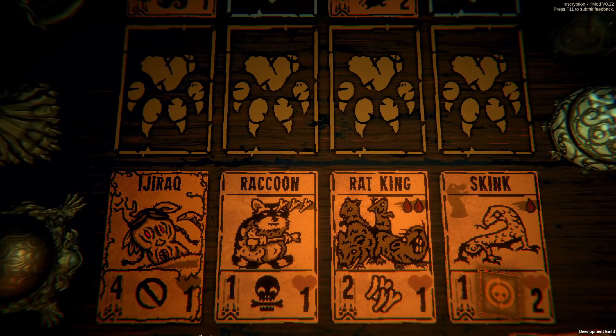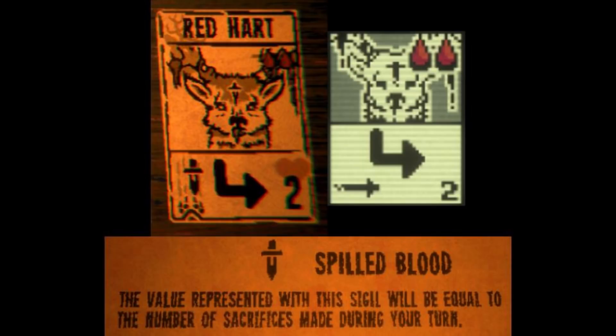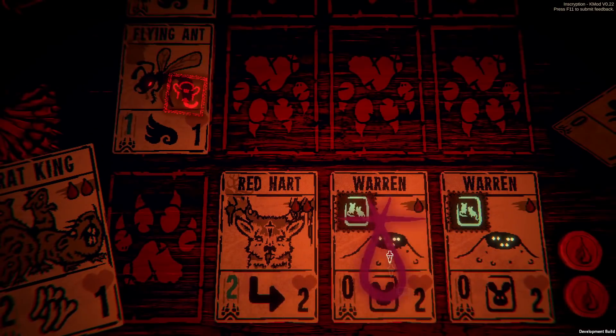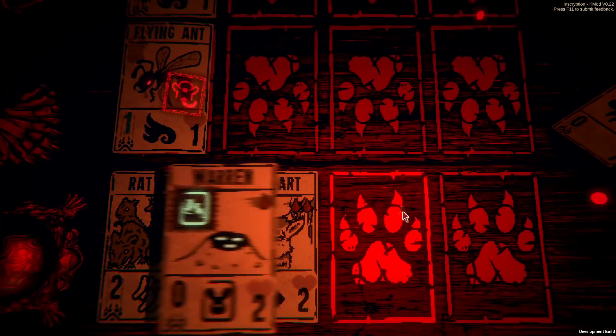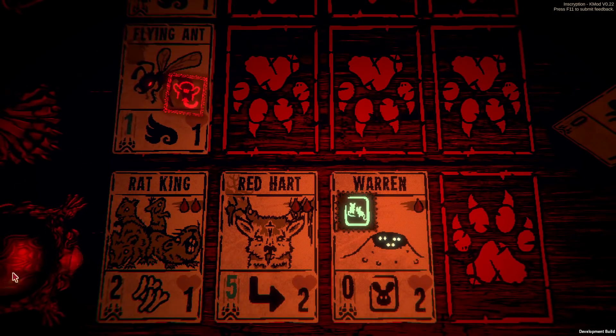I love how smug the raccoon looks. Red Heart is an Elk Kin card with a cost of 2 blood, another new power sigil, and 2 health. It also has the Sprinter sigil. Its power sigil is called Spilled Blood, and it makes it so that Red Heart's power is equal to the number of cards that you sacrificed during your turn. However, on the next turn, it resets back to 0. Red Heart can make for a good finisher if you have a good Tribute Engine, but overall it's not the most useful card in my testing.